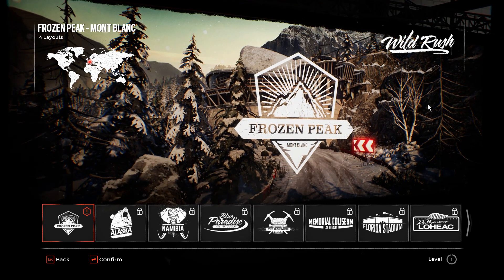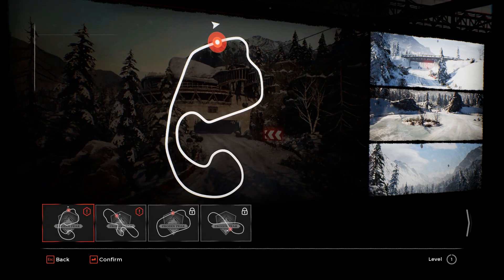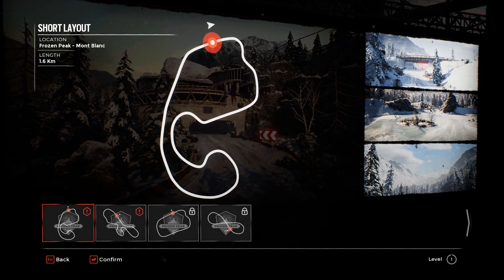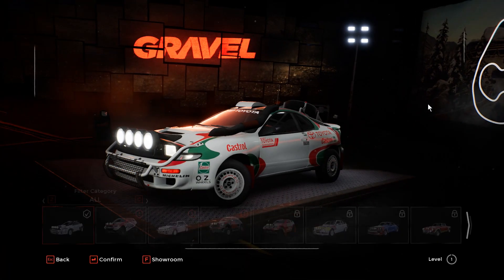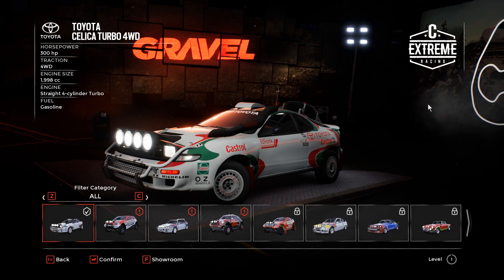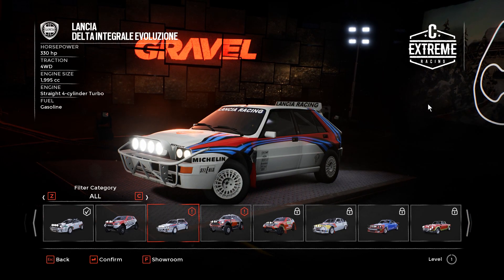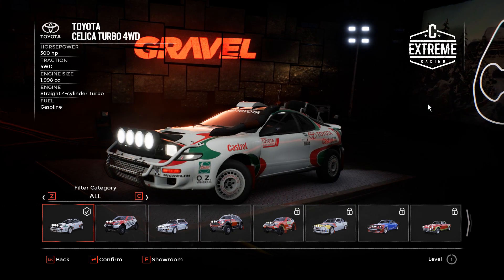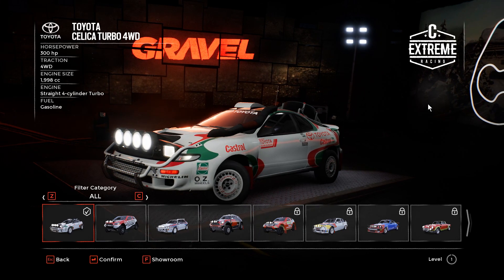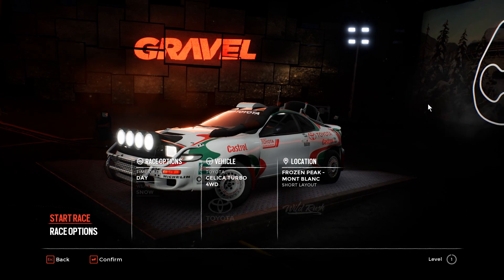Frozen Peak is the only track unlocked here, and it looks like there are two tracks only. Let's jump into the game. There are different cars I can use — this Silencia is cool as well — but I'm going to go with my Toyota Celica, the classic rally car. This color is awesome.